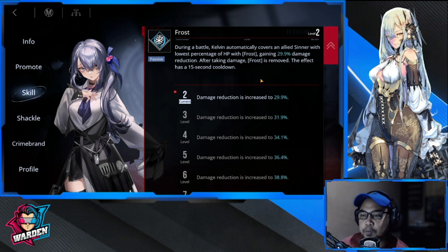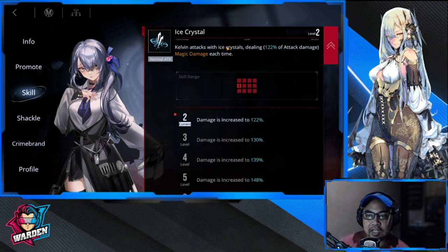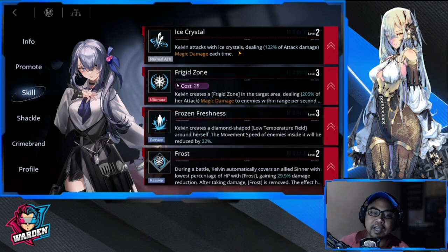Priority three would be Frost, her passive, which covers an allied sinner with the lowest percentage of HP with frost, gaining 29.9% damage reduction. That's her third priority in terms of leveling up. Last would be her attack, Ice Crystal — she deals decent, above-average attack already. So the sequence is: Frigid Zone, Frozen Freshness, Frost, and Ice Crystal.